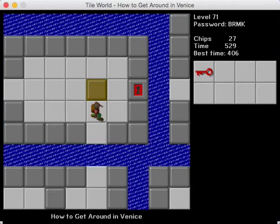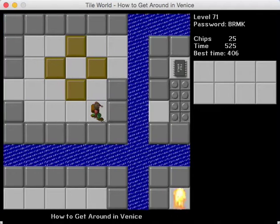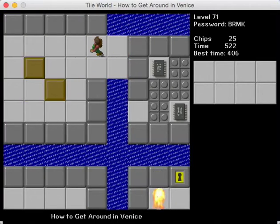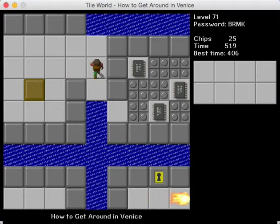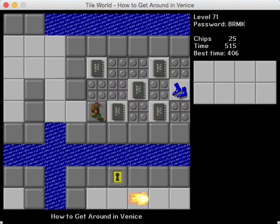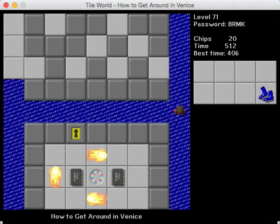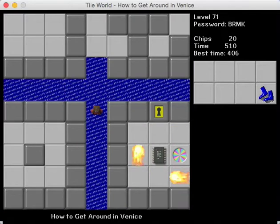I'm going to use this last block over here to bridge. You can actually use the one in the room that we bridge to down there, but there isn't really a strict requirement to use both, so that's kind of nice. This is actually the last block pushing puzzle before we get flippers, so that's something.